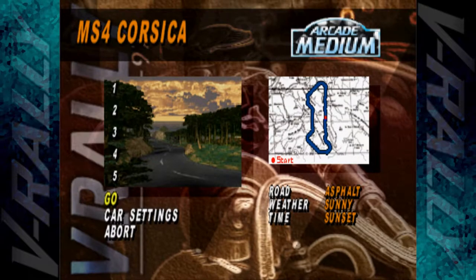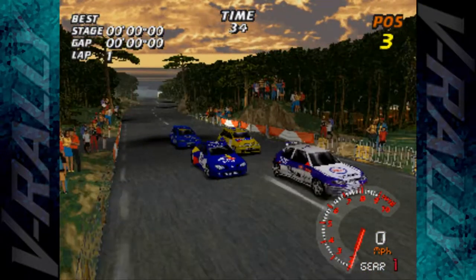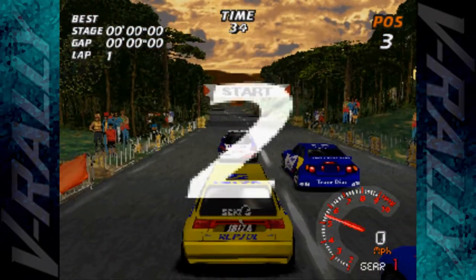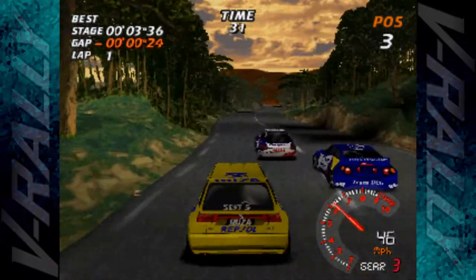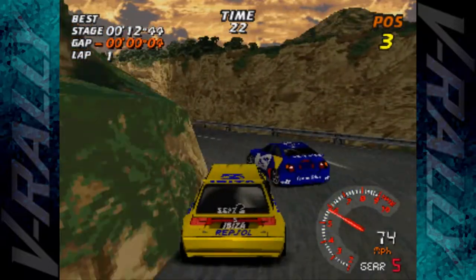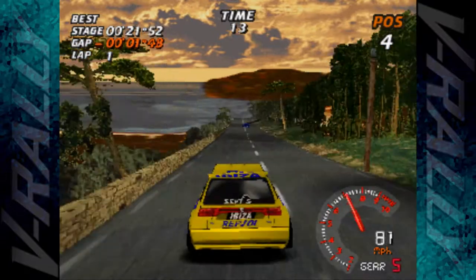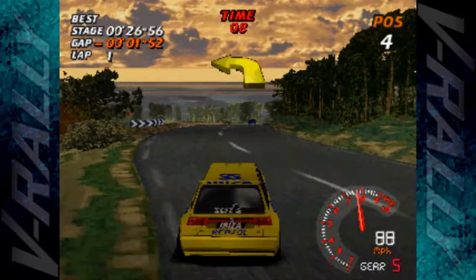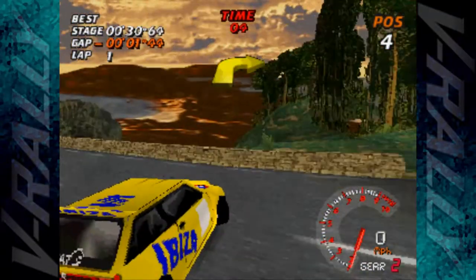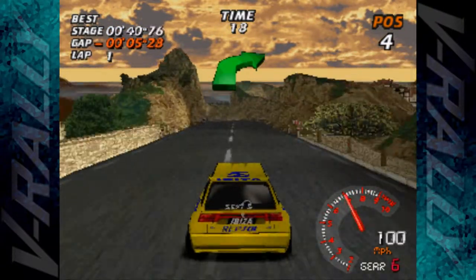Here we go — this should be another quick and fast stage. We're in Corsica, tarmac, so we shouldn't be moving around too much. Let's see what cars we're up against — we've got the Peugeot, we've got the Megane again. Off we go, the gearing is still on long. They are pulling ahead a lot faster than I anticipated. Invisible walls! You can cut a corner and an invisible wall just completely flings your car around — we're five seconds back already.